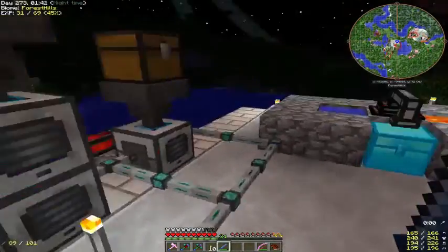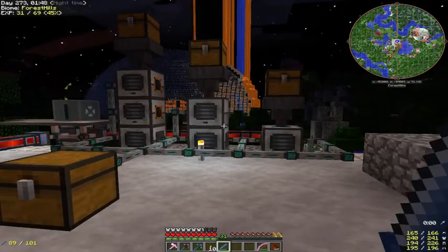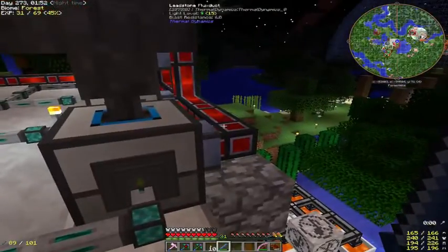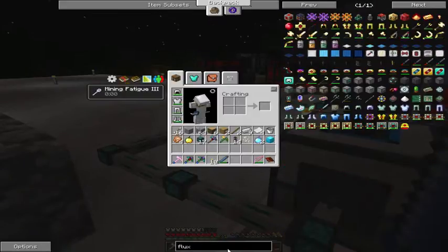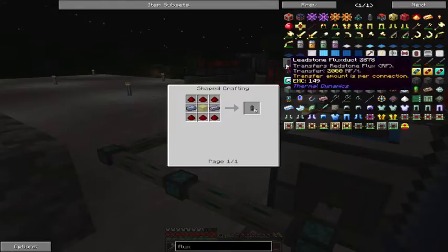It's kind of convoluted a little bit. You're going to have to get in there, build the pulverizer, and learn how just the outputs work. As far as power goes, these leadstone flux ducts in this pack put out so much energy. The leadstone flux duct is going to put out 2,000 RF a tick — more than what's needed to run this.